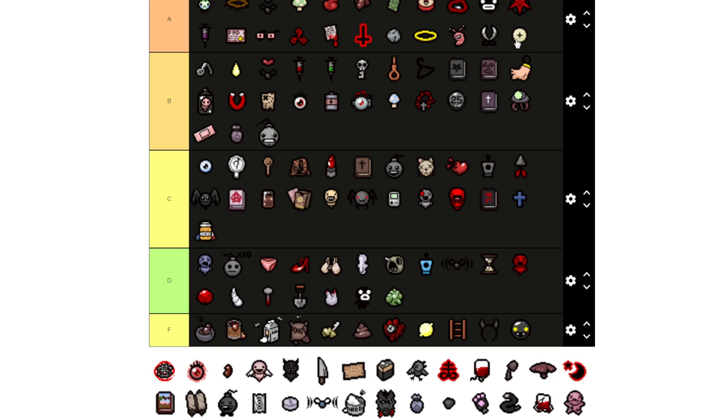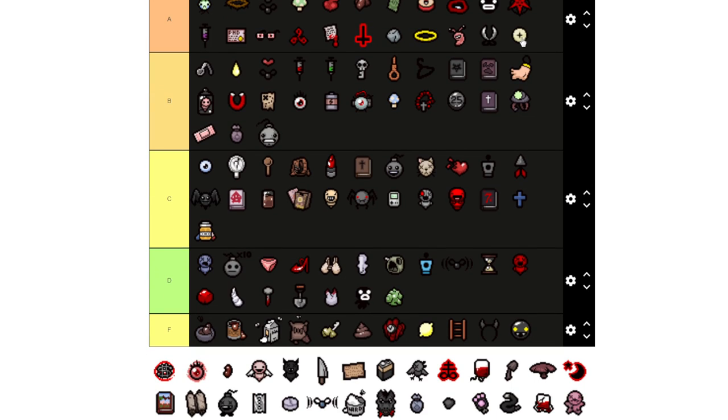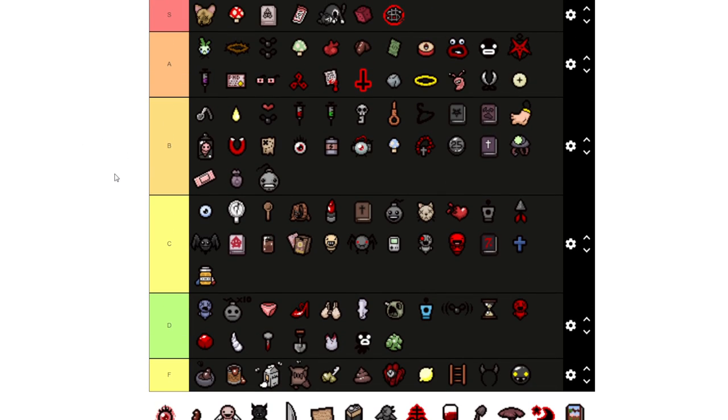The Wafer we're putting in A tier. I could have put it in S but the problem is it's not really good for the Lost or any of the Keepers. But it's really good for other characters — it halves all damage taken. Money Equals Power I'm putting in S tier because it works across the board with all characters. It gives you damage the more money you have, and it's great synergy with Deep Pockets to get up to 999 coins and a lot of damage.